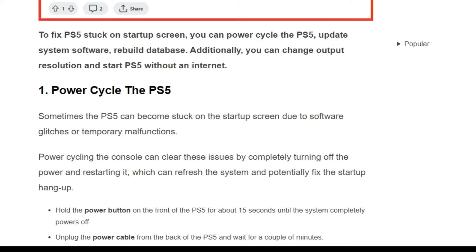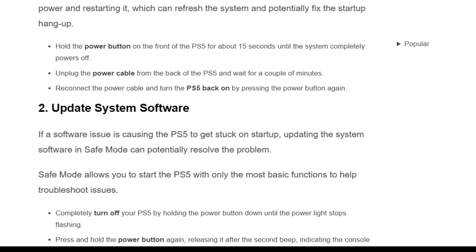First, hold the power button on the front of the PS5 for about 5 seconds. After that, unplug the power cable from the back of the PS5 and wait for a couple of minutes. Then reconnect the power cable and turn the PS5 back on by pressing the power button again.